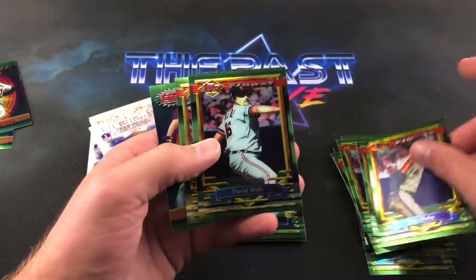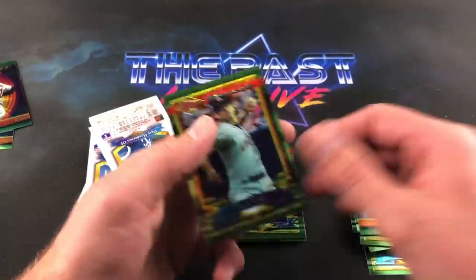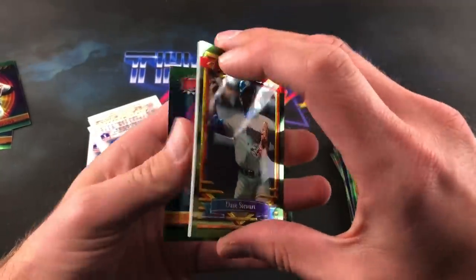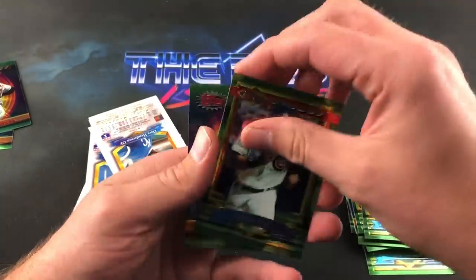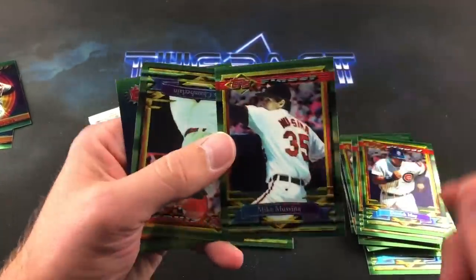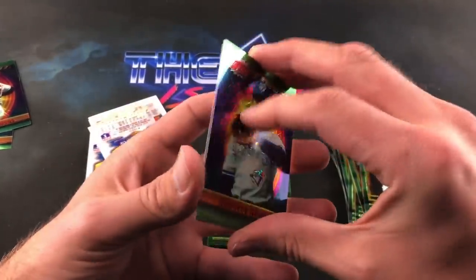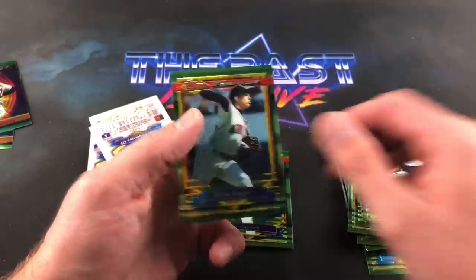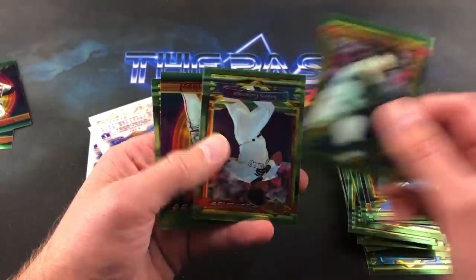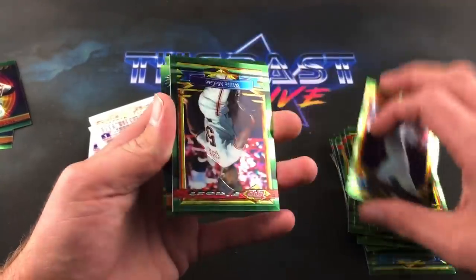Steve Finley, David Wells — I used to see him in a Tigers uniform — and Chuck Finley ends that pack. Getting down to the bare bones. Brett Barberie, Dave Stewart, Derrick May, and we do have a hall of famer in this pack coming up — Mike Mussina is a nice one, another PC guy for someone. West Chamberlain, Roberto Alomar — nice card. Kevin Tapani and the final pack of Series One. Jeremy Burnitz, Andre Gallaraga, Willie McGee.